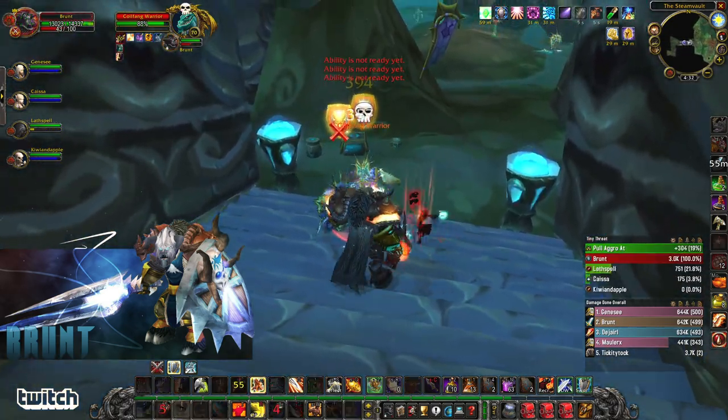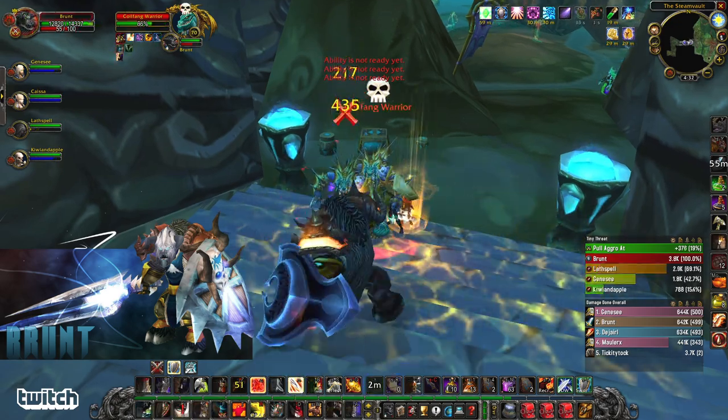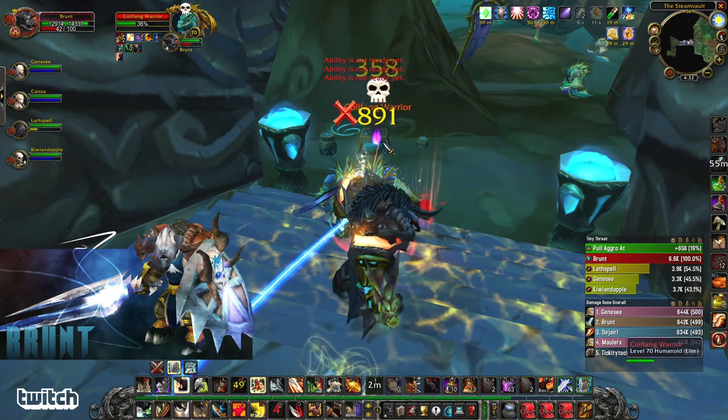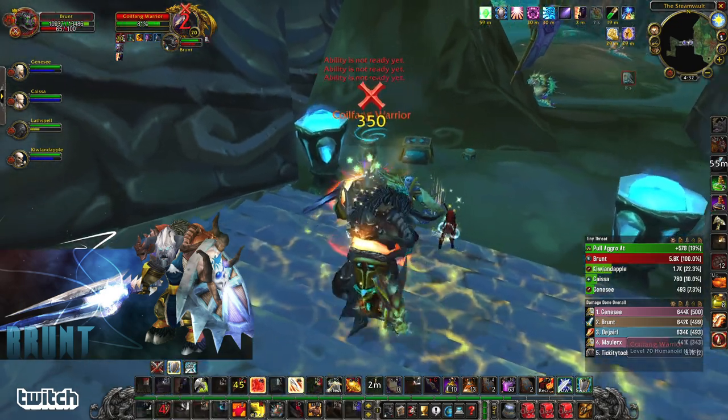First thing, you've got a couple Coilfang Warriors — sword and board, pretty simple stuff. Just fight them straight up, keep threat on skull, keep threat on axe, keep up Battle Shout, or Commanding Shout if your group's getting blacked.